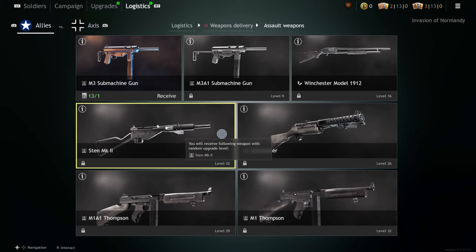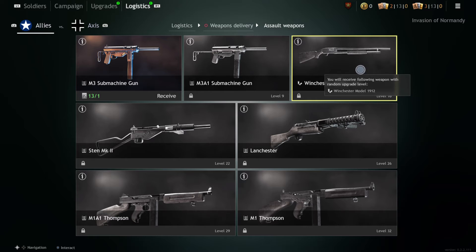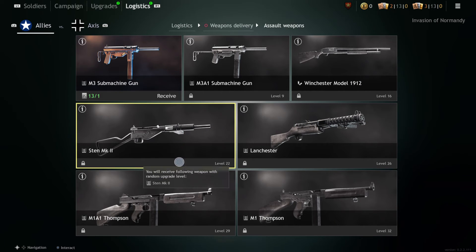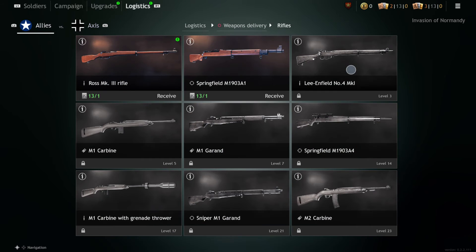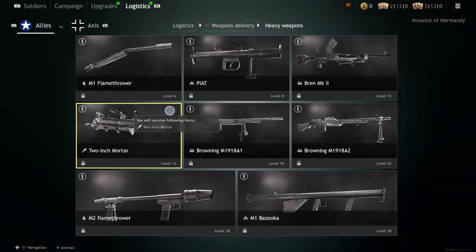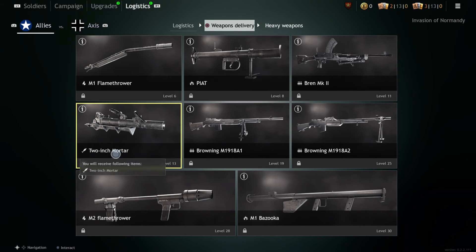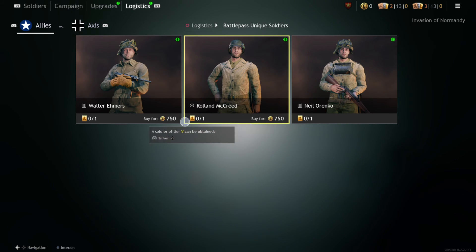What's the difference between this and this? You got a one-shot. So you get a Sten and an M1 Thompson.